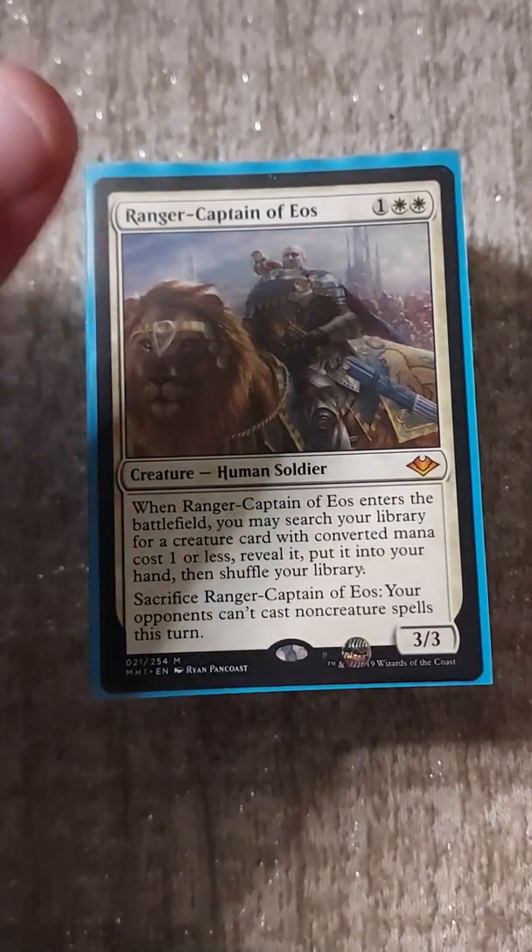Wrapping up artifacts we have the Wishclaw Talisman. As for Jeweled Lotus, I don't know if it's worth running in this deck - bringing out Nethroi is not really my main objective, but it's still a lifeline creature so it stays.